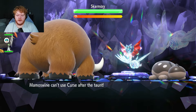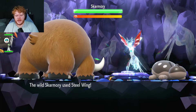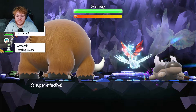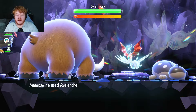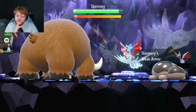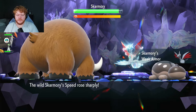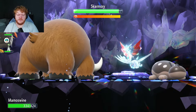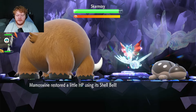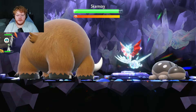Look at our Mamoswine - a furry boy! What is it using that on? They used it on us - 25% chance to hit everyone and it hits us. I'm going to start off with Avalanche instead of Curse to increase our defense. I did want the extra defense but because of Weak Armor we can just afford to keep attacking. We get a little bit of health back.